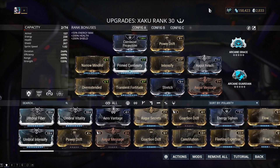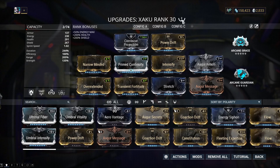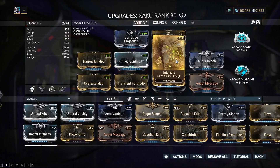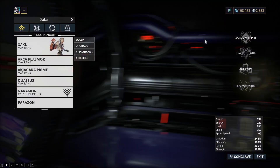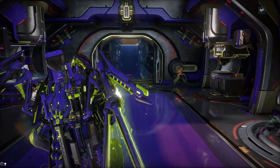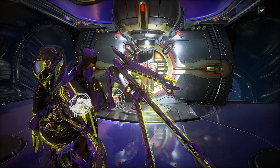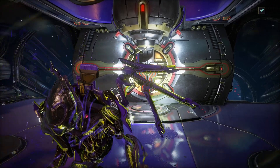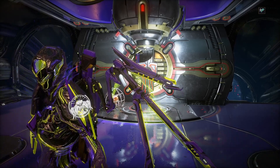This build is only two formas. If you like the build, keep it at two formas. If you want it to be a little better, you can do another forma and fit Umbral Intensify rather than Intensify - that's up to you. I might actually do that since it is more damage. That's the build - I hope you guys liked it. If you enjoyed this video hit that like button, subscribe for more content. I do a Warframe video every Sunday and another random game video every Thursday.